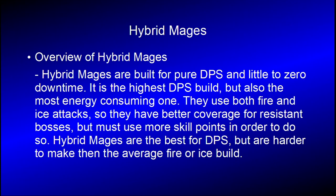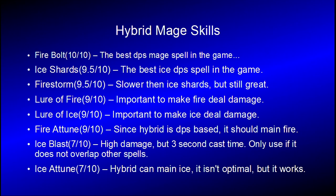On the hybrid. Hybrid mages are built for pure DPS with very little downtime if any. It's the highest DPS build but also the most energy consuming one. They use both fire and ice attacks so they have better coverage for resistant bosses, but they must use more skill points to do so. Hybrid mages are the best for DPS but harder to make than the average ice or fire build. Firebolt is the best DPS mage skill in the game, hands down. Ice Shards is the best ice DPS skill for mages. Firestorm is slower than Ice Shards but it's still good. You're going to need fire and ice lures to cover both elements. I would highly suggest using Fire Attunement because hybrid's DPS-based and fire's DPS-based. Ice Blast does high damage but the 3 second cast time might kill your DPS, so don't use it if it overlaps other skills, as that's wasted potential.